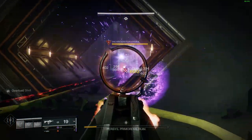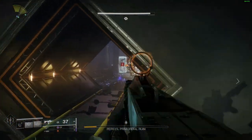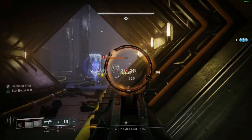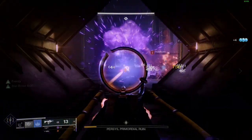First thing you want to do is run straight into the Reactor Room after beginning the encounter. It'll take a few seconds for the doors to open, but you should be fine standing in front of them. Kill the Hydras but don't use your Supers on them — you'll probably want them for the boss. You can use heavy ammo if you have extra lying around though.